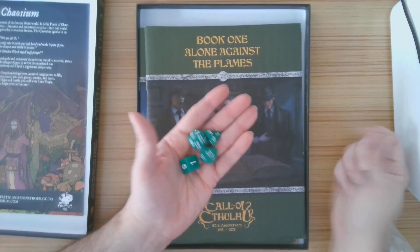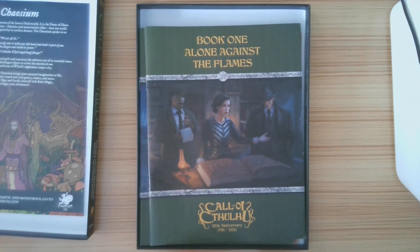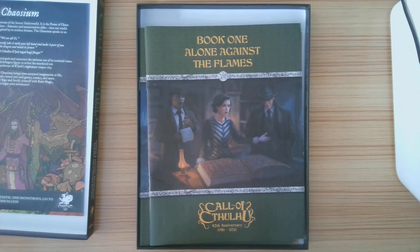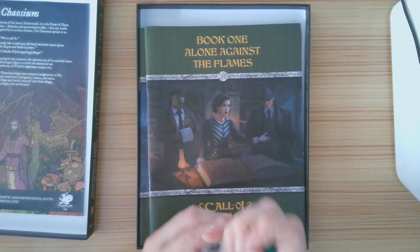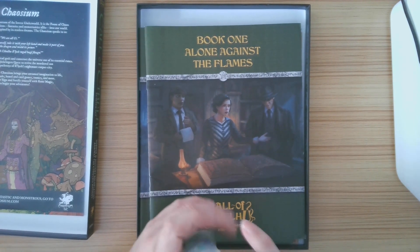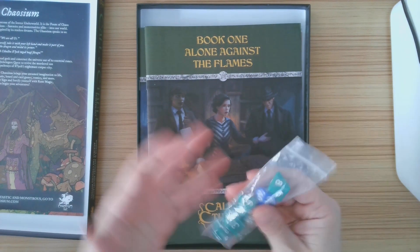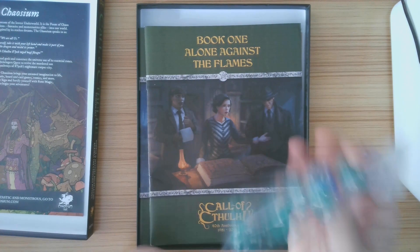You'll notice there's no twelve-sided — Call of Cthulhu does not use a twelve-sided die. Even though for many years, including now, you can buy Call of Cthulhu themed dice that include a d12, the game doesn't actually use it. So it's just there if you want to flex, I guess — to say, 'Oh look at me, I have a die focused on a game that doesn't even use that die.' Either way, I've got my dice.